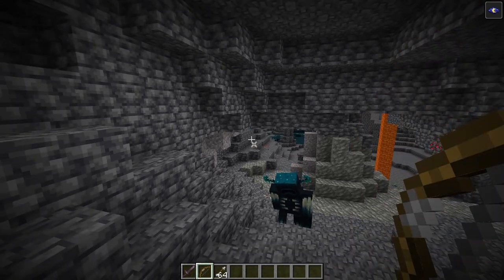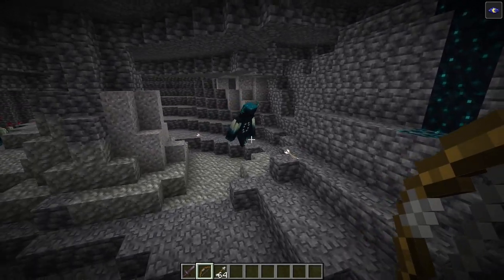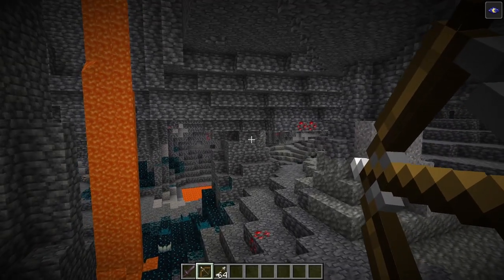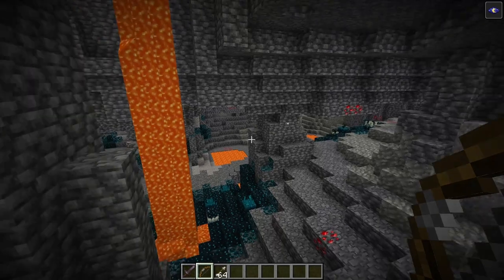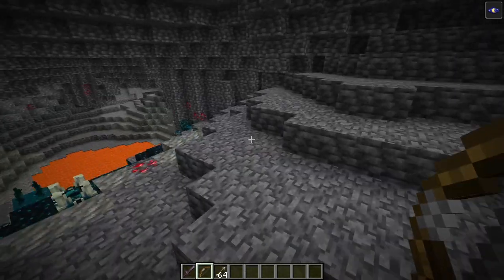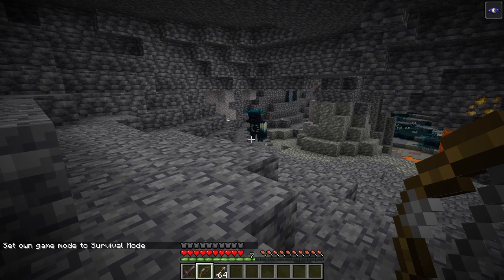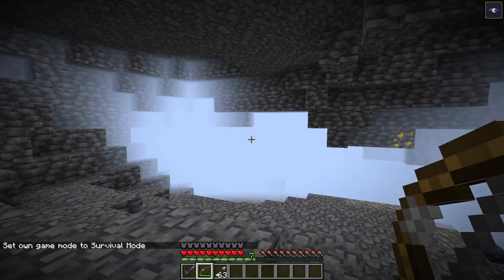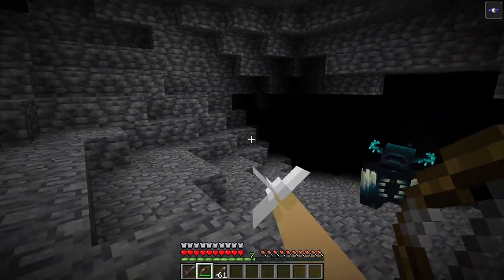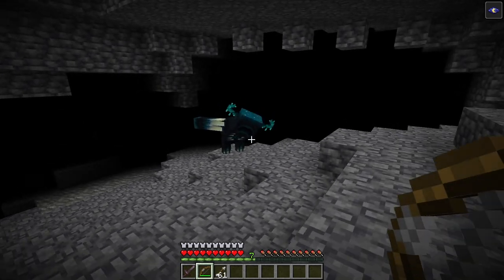I can also shoot another arrow which will then lead it in that direction. But you want to be careful, because if you do this within five seconds, it will grow angrier and angrier at the shooter — aka you. If I just switch to survival mode here and shoot an arrow over there, but then shoot another one — as you can see, it is now moving towards me, ignoring my arrow shots. And of course if I try and run, it's going to get angry at me.